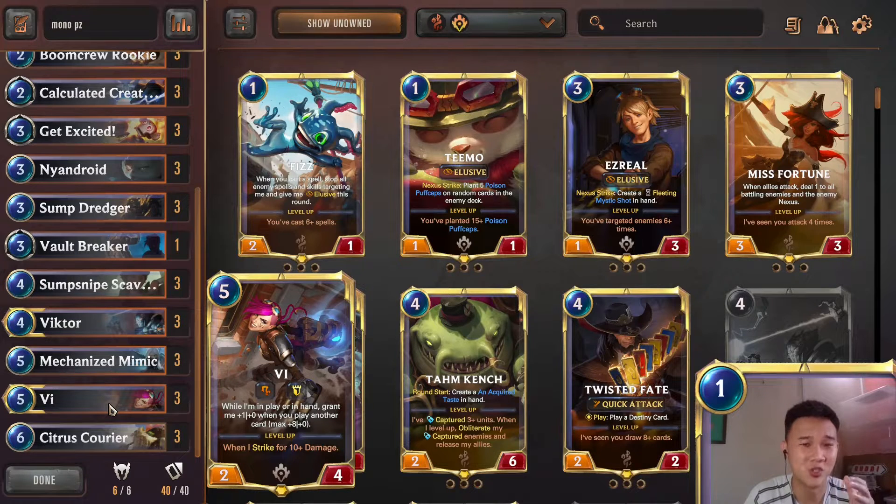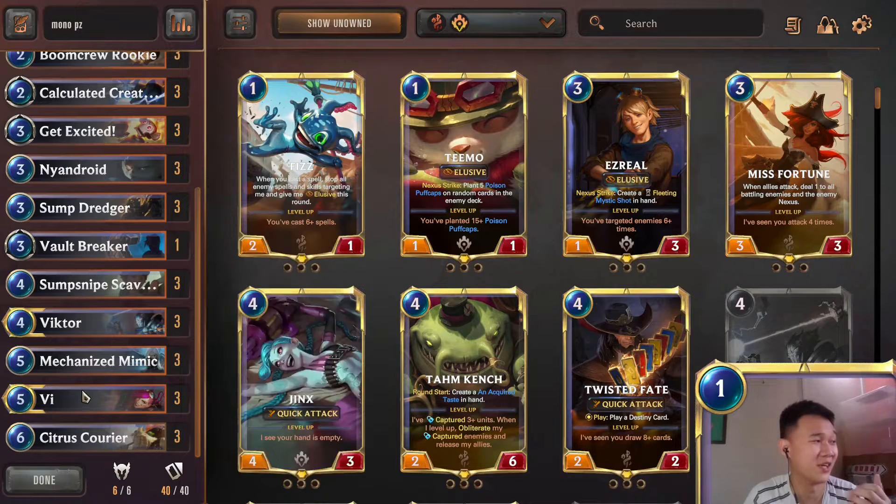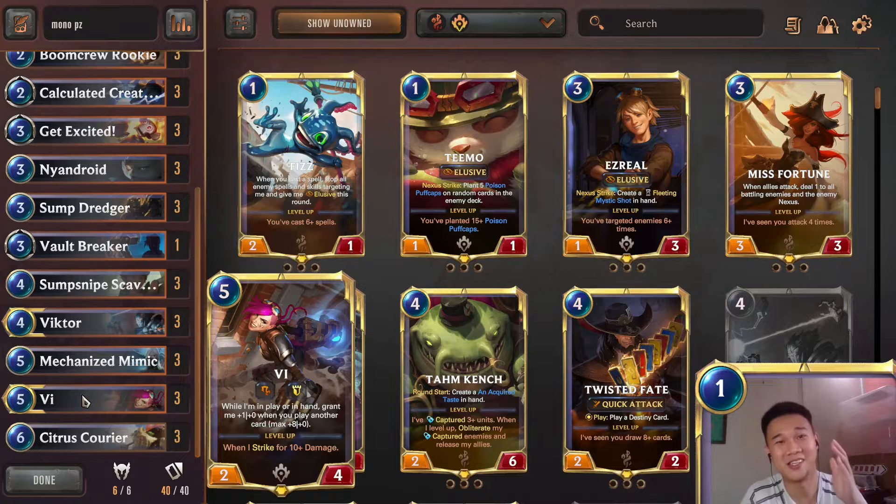If confronting your opponent's creature is not a good idea - like if your opponent is playing big creatures - you can use Snipe Scavenger to generate Warp Maps which can grant Vi elusive, where you can attack your opponent directly at the face and deal 10 damage because Vi has already leveled up by then. Overall this deck is quite fun to play. I never really tried a mono P&Z deck before because it was never viable. There are quite a few interesting cards and strategies you can employ. If you're interested in the deck, you can find the deck code in the description below.